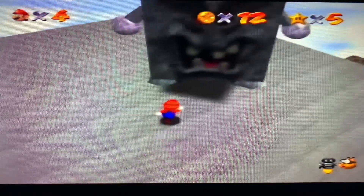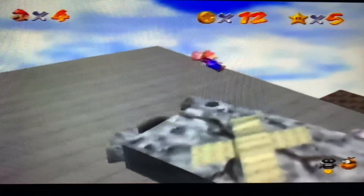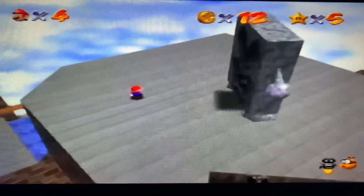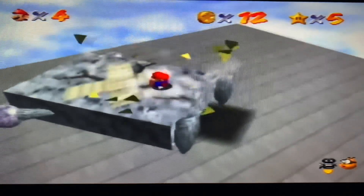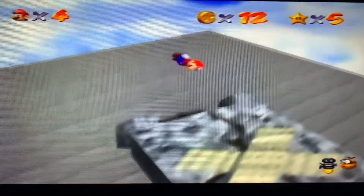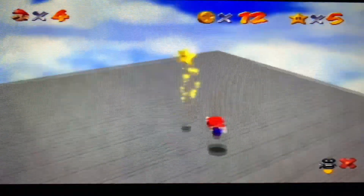Okay, here he is. Let's see if we can land on his back and give him some punishment. I'll just hop to a position like that, use an alternate jumping move. There we go - that should be our first star on Whomp's Fortress.